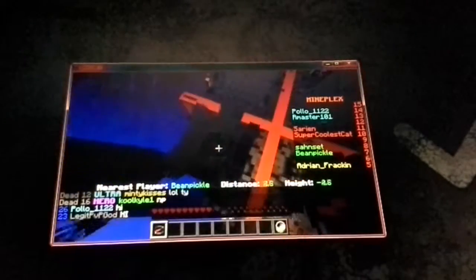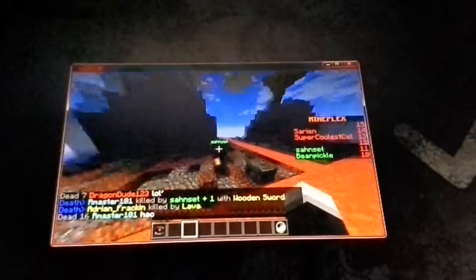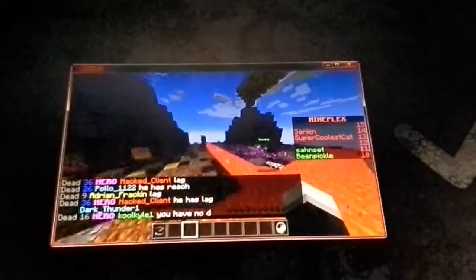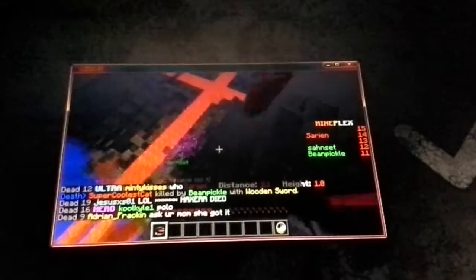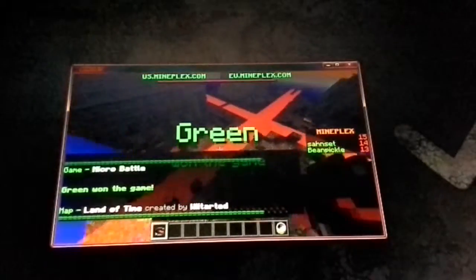Let's look at Bean Pickle — they're both right next to each other. Blue's eliminated! So it's 2v2. One red died, one more red to go. The red guy is on their base. Looks like we won. Were we green? Yep, we were green!